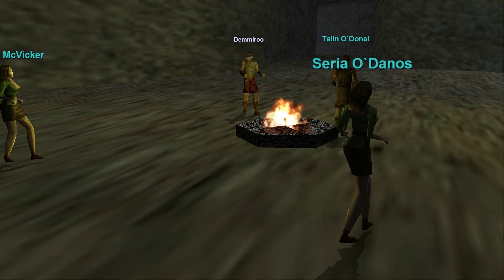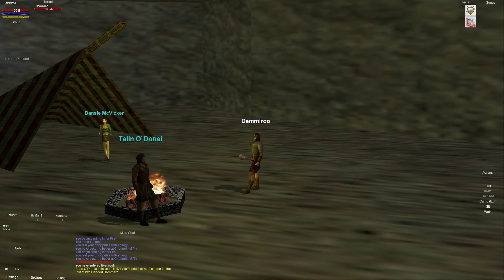Hey guys, welcome back to another episode of EverQuest Old School. Tonight I'm playing my barbarian shaman who is level 3, and as you can see I'm warming myself over by the fire because I'm almost completely naked other than my kilt, so I am freezing out here. You look at his chest and see ripples of muscles — it's not actually muscle; his fat has just frozen into that shape because he's so cold.